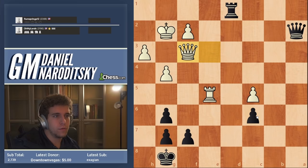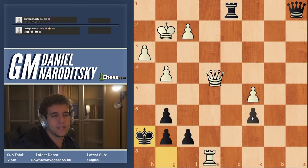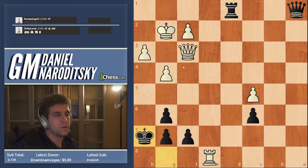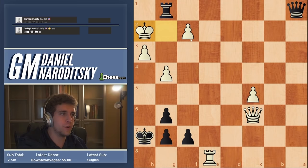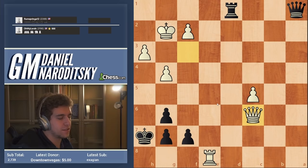Queen a1 was the decisive mistake. According to the engine I could only hold by playing rook to c1 — which is not really human, giving up the pawn like that. But apparently queen c4 gives black enough counterplay to make a draw as the queen comes to f1 and black will have a perpetual. I didn't consider giving up the c6 pawn, and I also wanted to create an immediate threat against the king. Rook d2 would have been better than the text move, but white still has a big initiative after rook e8 and rook e7.